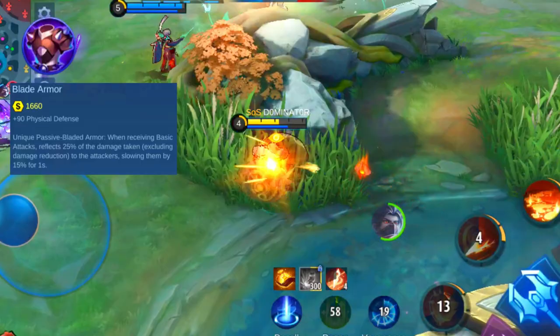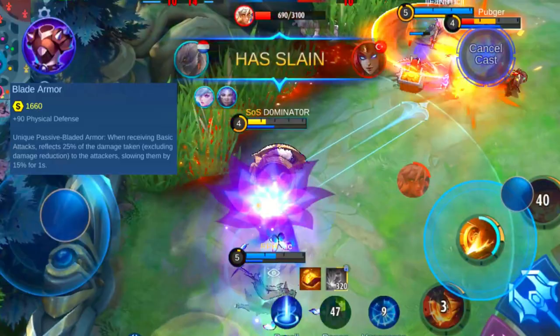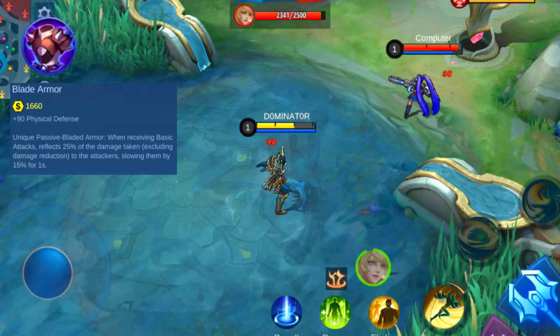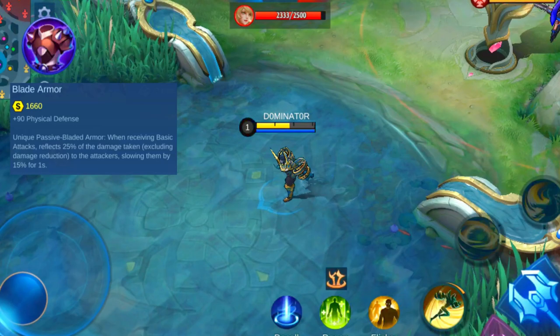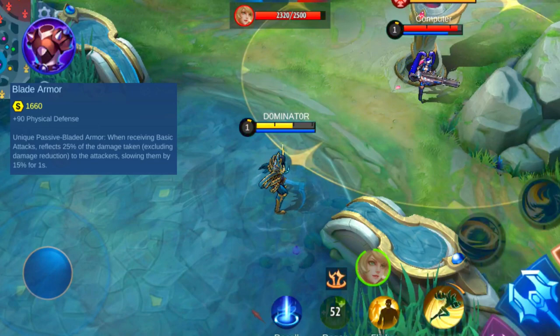All items also have one or more unique components. This means that when you buy the item multiple times, the normal stats will add up, but the unique passive will only be added once — take this into consideration when creating your build. The Blade Armor has one unique passive: it will reflect damage back to the hero that uses basic attack against you. It deals 25% of the damage back against the attacker, and this damage is calculated before your damage reduction, meaning the reflection is calculated over the damage you would normally receive without defense.